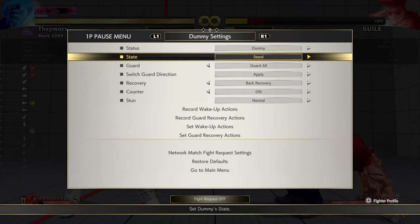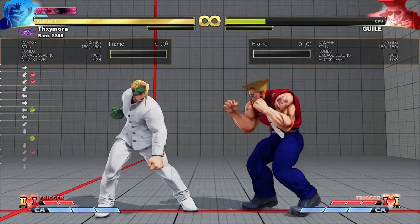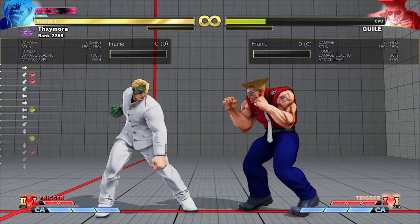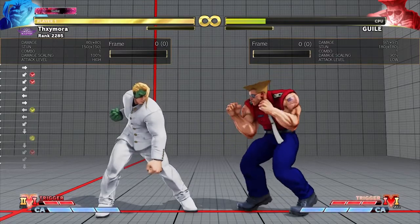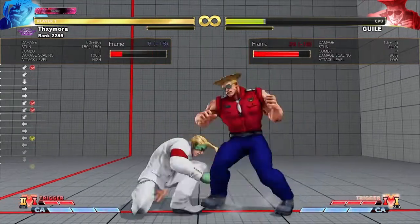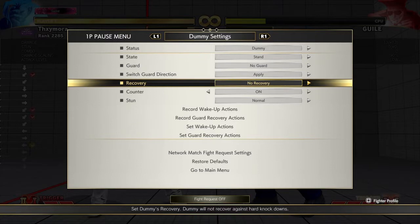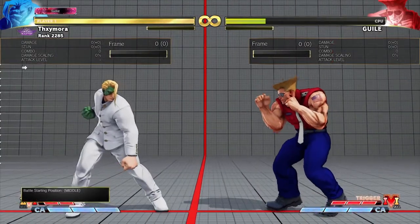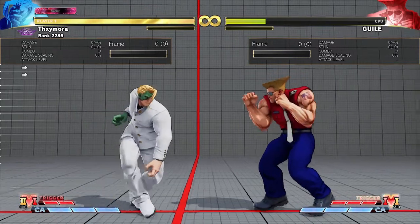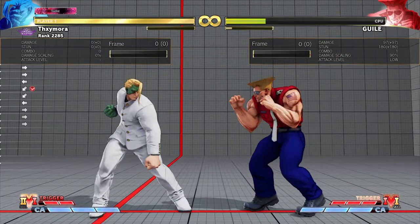So like we were saying, from this range you can threaten the walk-up throw, threaten the jump, and if you have a sweep like that you can use it. Even if you get the crush counter sweep — amazing. If you don't, it's not the end of the world, unless you're doing it from way too close where he gets a flash kick or sonic boom as a meaningful punish. Most likely you're getting into a not-so-bad situation. Sweeping him from ranges like that is kind of low risk — it's not that bad.